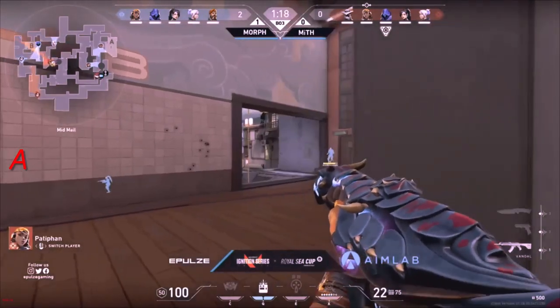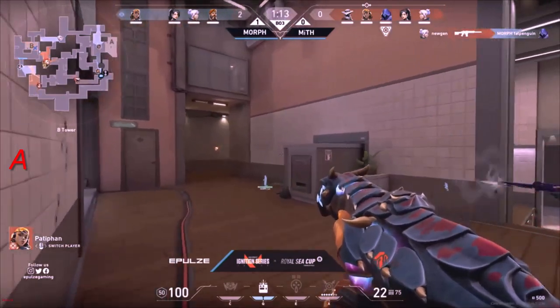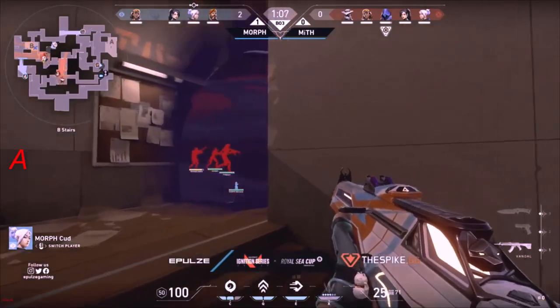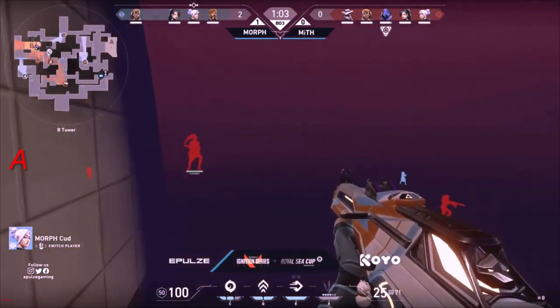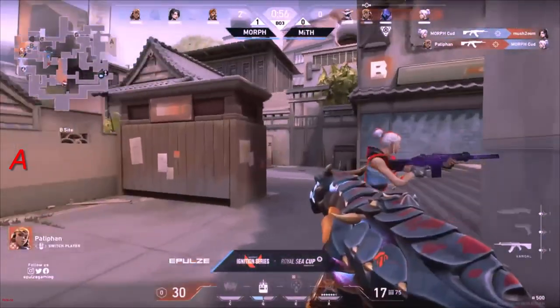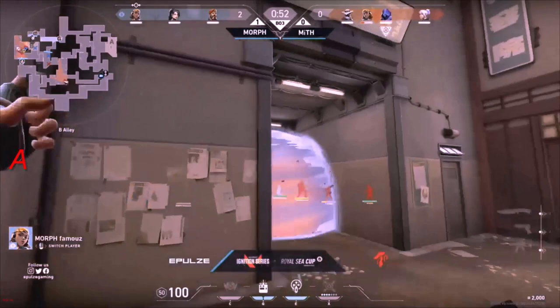Morph again — we see them play incredibly defensively. They don't have any interest in defending this B take. Nugent will be able to punish Fat Penguin, who was peeking over from the rafters. Coming in from Kurt, Morph right now may actually go to a very interesting spot — he decides to go to his tower again. Look at even where the enemy Sage is located.